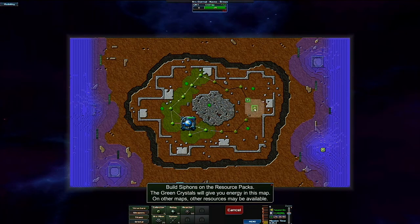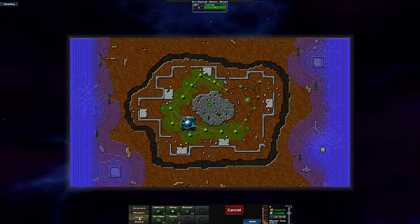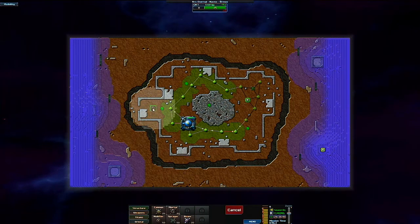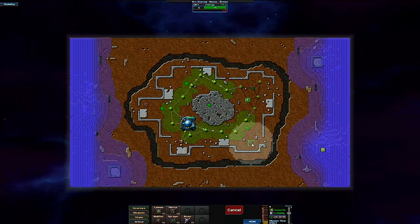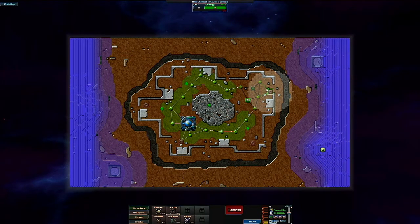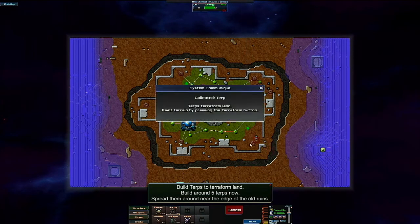Until we get the terp technology in place. That did not build a siphon. Alright, I'm going to add a couple mortars. I didn't pay enough attention to see where I need to go. I need to be over there. Collected terp — terps terraform land. Paint terrain by pressing the terraform button.